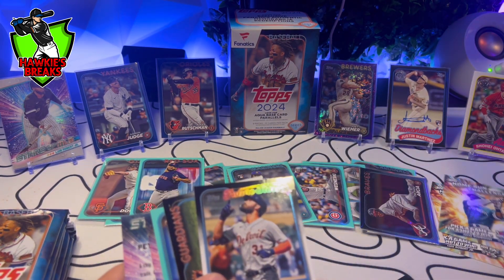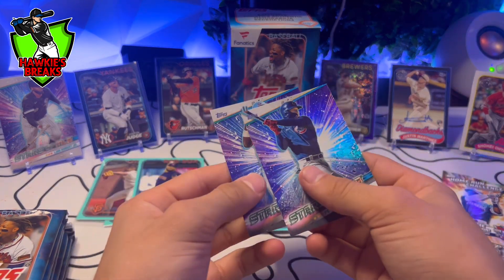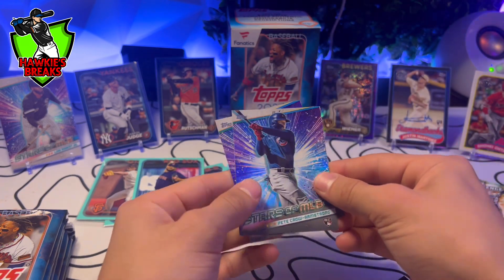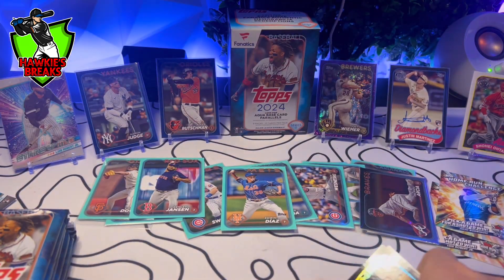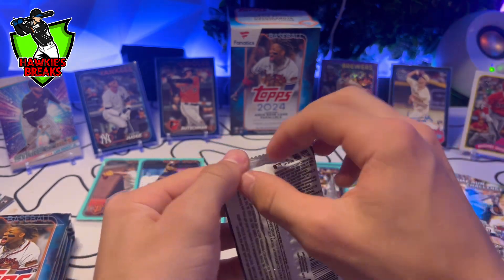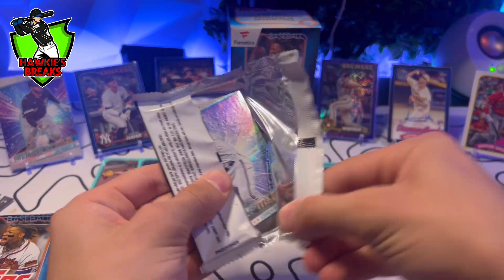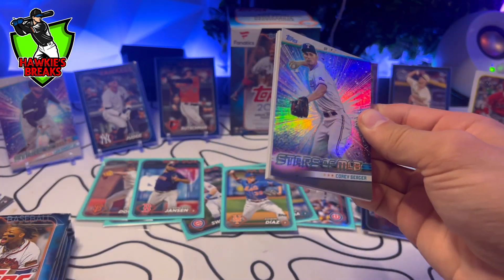Home run challenge, J-Rod, Alexis Diaz. And there's two Stars in this — wow, oh my god, what a pack! That Shohei's got to be worth tons of money. I'm at a loss for words. These Fanatics boxes are loaded. This box can't get any better — an autograph and a numbered card out of 89 Shohei. Oh my god.